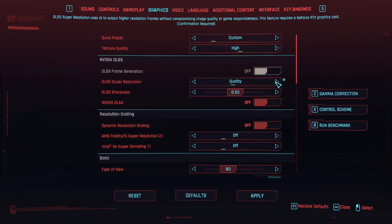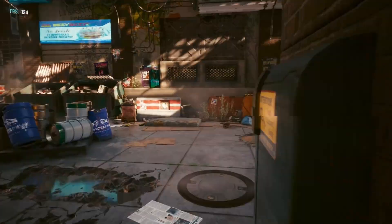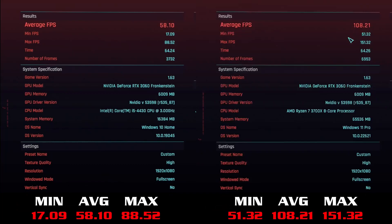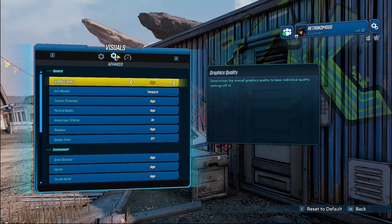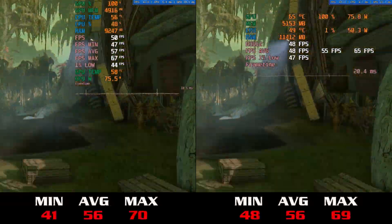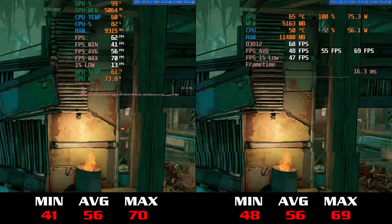Cyberpunk is again on high settings with DLSS set to quality. Figures are doubled, or pretty close, after benching in the editing PC. Borderlands 3 at the same high settings and resolution scale of 150% doesn't really change too much, telling me that it's all about the GPU, which is maxed out in both tests. The Ryzen CPU just sits there, peaking at a mere 4% usage.